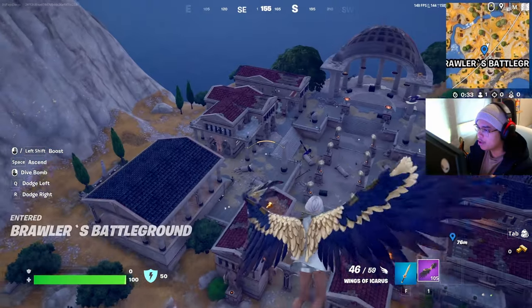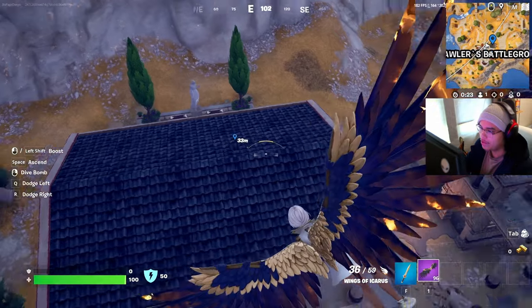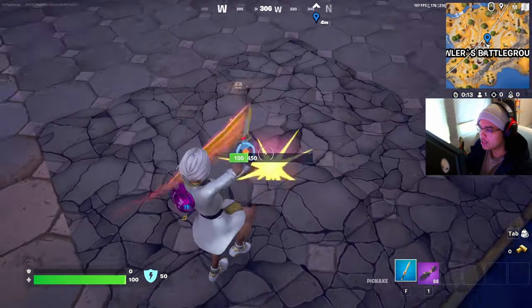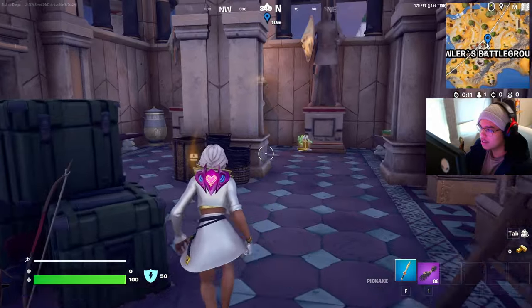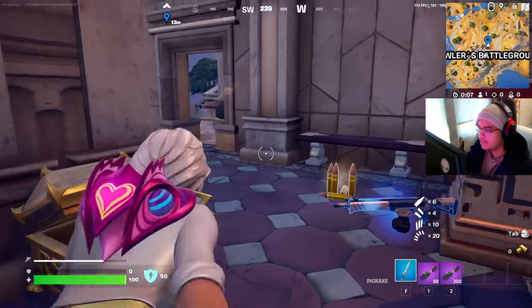Now we're going to go with Brawler's Battlegrounds. They have a chest here, here, here, and right here. We're going to go with this one first — you just have to break this roof here, break this one as well, and it is right here. Got some more wings — nice.